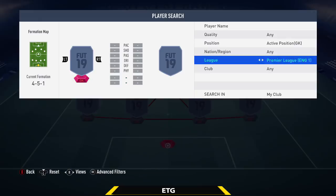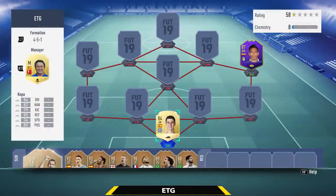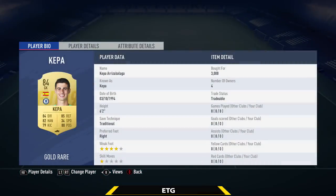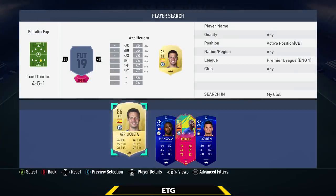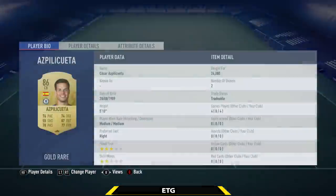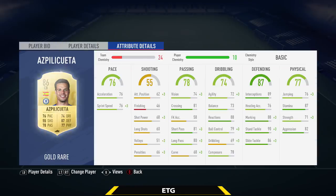The goalkeeper is going to be from La Liga and we are going with Kepa — an awesome goalkeeper, 84 diving, 85 reflexes, not the tallest but quite good. At center back on the right, we're going with his teammate Espelicueta and he gets a perfect link. Not the tallest center back, but this guy's quite quick, really agile — 89 interceptions, 90 stand tackle. Great defensively and really good on the ball, with really good stamina for a center back.